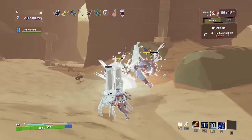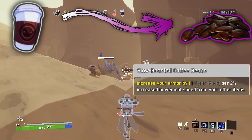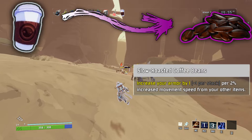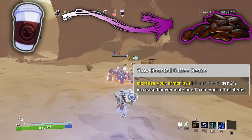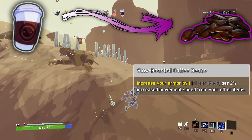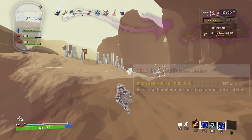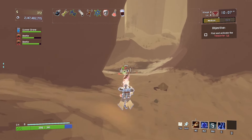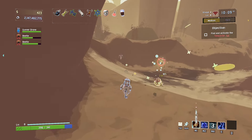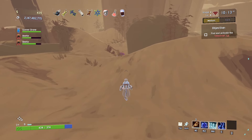This next item might be a little strong, but I still like the concept nonetheless. This item corrupts all mochas. Slow Roasted Coffee Beans. Increase your armor by 1 plus 1 per stack per 2% increased movement speed from your other items. To clarify, 1 Paul's Goathev gives you plus 14% movement speed, so with only 1 stack you would get 7 armor. This would be really good late game, and I can imagine myself being really excited to see a printer for this mid game.